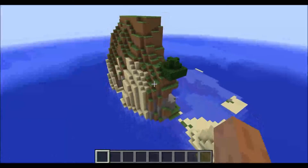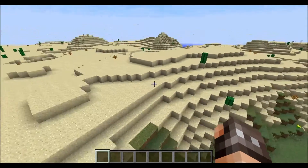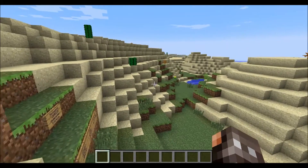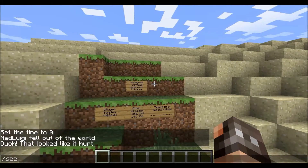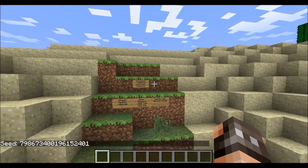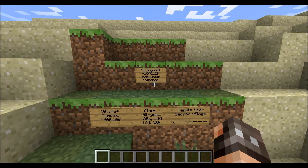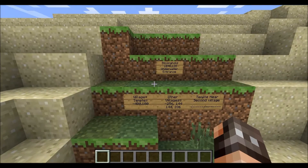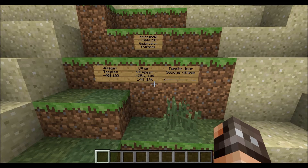Now we're going to move to the third and final seed. This one spawns you in a moderate area — nothing too special, a lot of desert. The seed is 7986734001961524 01. The significant parts of this seed: there's a stronghold at negative 10, 128. I included the stronghold in this one because it has an underwater entrance, which I think is pretty cool — probably the coolest stronghold entrance I've seen. There's also a village and a temple at negative 400, 100, and other villages at other coordinates.